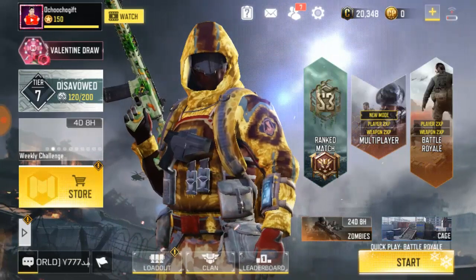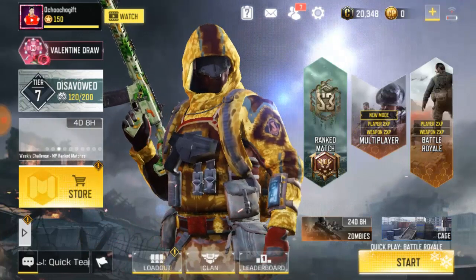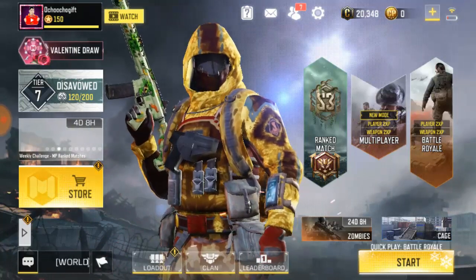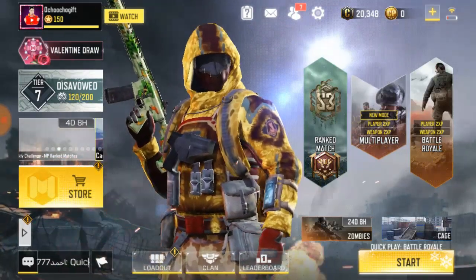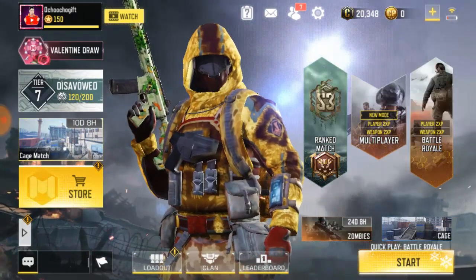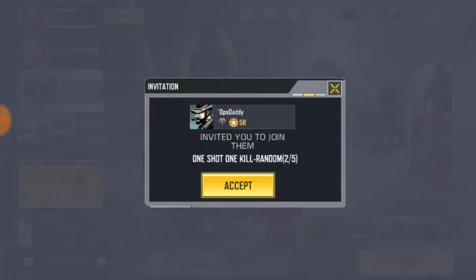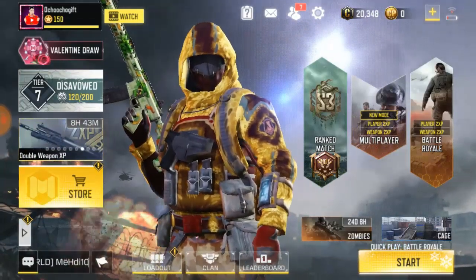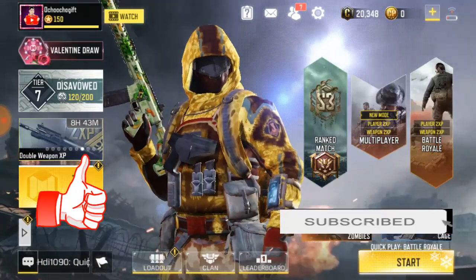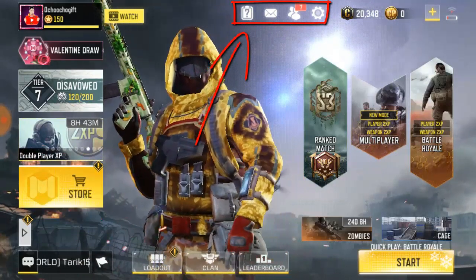Yo, what's up guys, this is Judge a Gift, welcome to another video of Call of Duty. If you guys saw my previous video, Call of Duty Tips and Tricks, that was how to invite a player to your clan — you should go ahead and watch that video because it's the same thing with this video. Right now I'm showing you guys the three ways you can invite a friend to your clan. First of all, to do this, you see this friend icon on the top right screen — just go ahead and click on it.